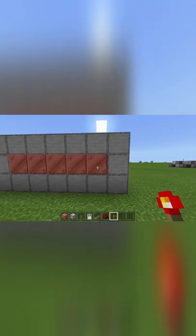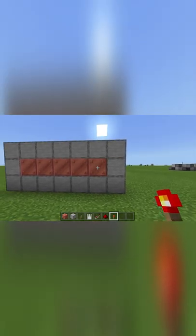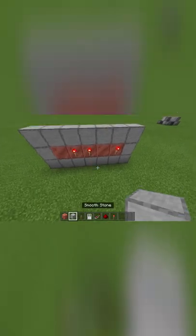Next you want to decide what your combination is going to be. Once you've decided, place a redstone torch on the levers that you want to flick down. You can make this anything you want, but I'm going to go with one, three, and four.